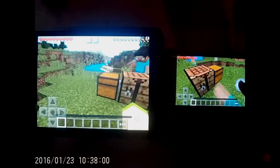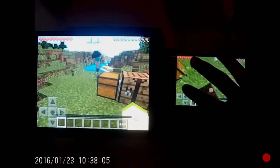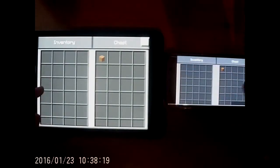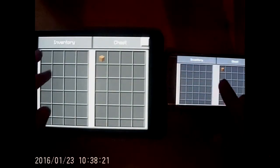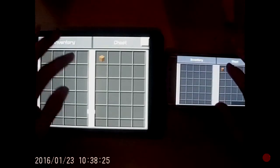Now I'm just going to place it into the chest. With the other side I'm going to go into the chest too and put it in. As you can see I got the block in both sides, and now I'm just going to click it on both sides at the same time.